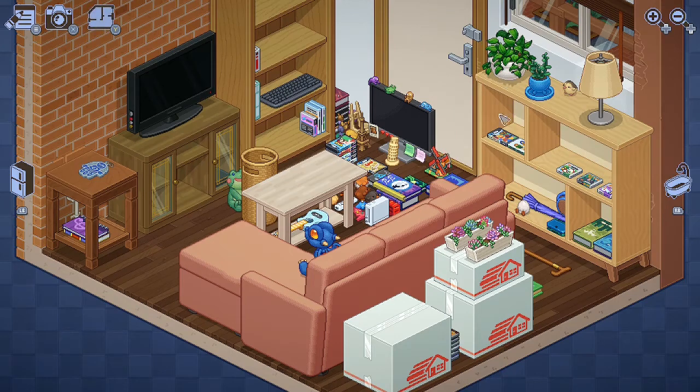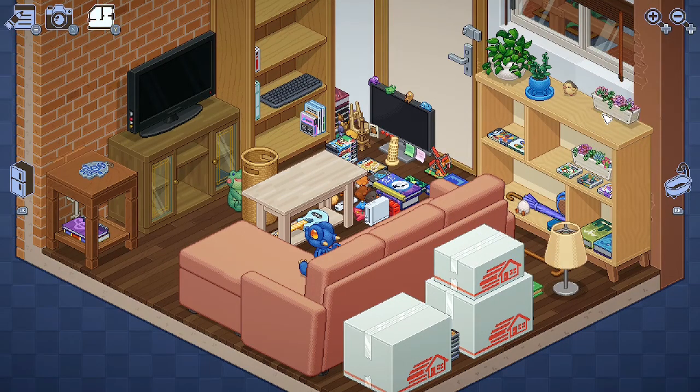As you move through the apartment, you will come across these plants in pots and boxes, which all need to be moved to their correct spaces. In the living room, move the two pots to the shelf on the left and put the boxes next to them.